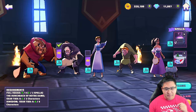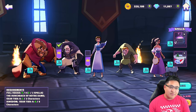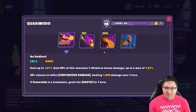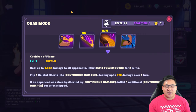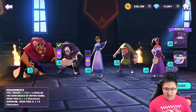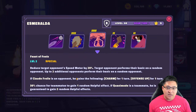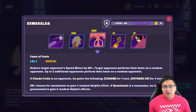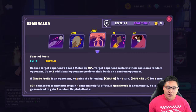For Quasimodo, my biggest suggestion is actually not to use his first special at all, because you don't want him to gain protect or taunt himself. Only use his basic and his second special — that way he doesn't get any protection or taunt himself. For Esmeralda, her Feast of Fools is going to be very key. Be very strategic when you use it. I prefer using it on the last stage of any node, but you can use it in earlier stages if you're in a crunch.